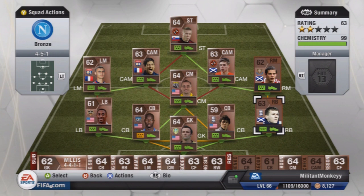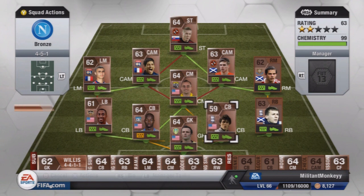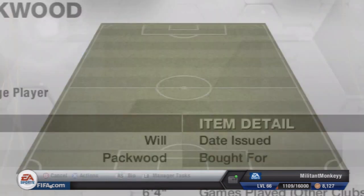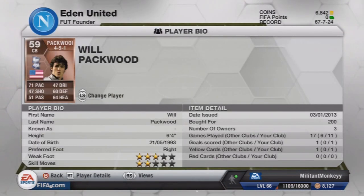I definitely recommend trying him. Now a centre back you probably will have used before if you've used a Championship team is Will Packwood. He recently broke his leg — a really bad leg break against Leeds in Birmingham City's FA Cup third round tie, an absolute dreadful injury. He's a 19-year-old centre back, 6 foot 4, cost me 200 coins. He's got 71 pace, 60 defending, 64 heading. Absolutely unreal defender, solid as a rock. But he's nowhere near the guy next to him.